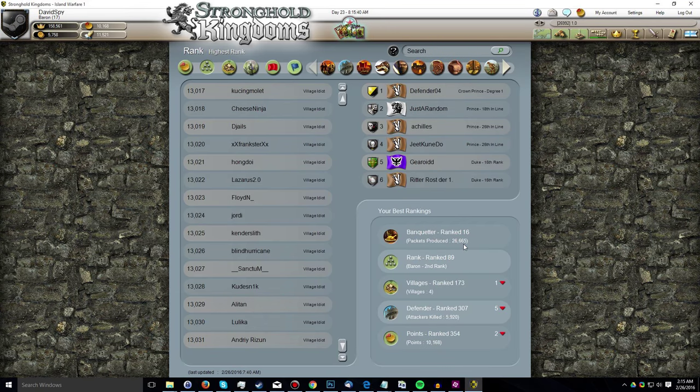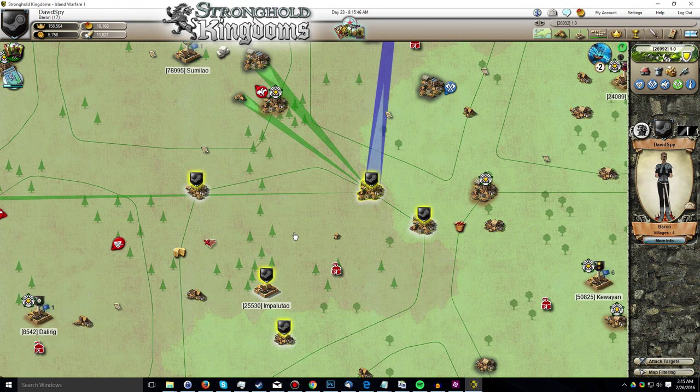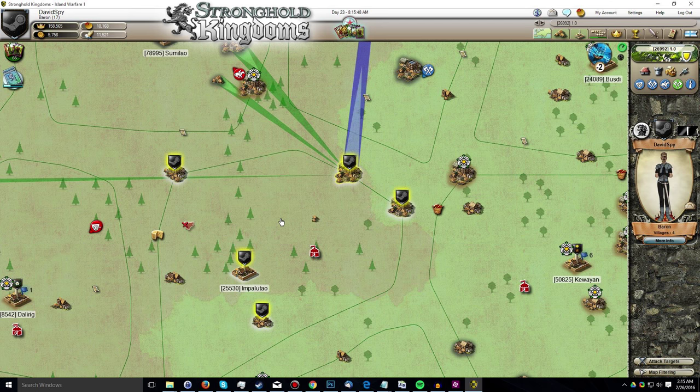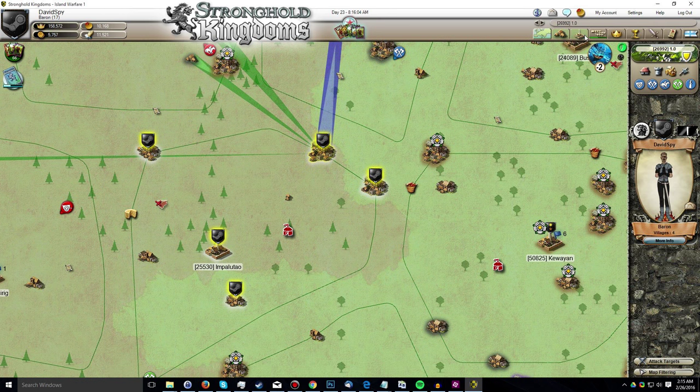I'm ranked 16 based off of the number of packets I actually produce per day. Obviously, this rate will be higher than pretty much all the other players who are banqueting unless they're following a similar build — in other words, focusing on the four main types instead of all eight. So with that out of the way, let's take a look at the research.